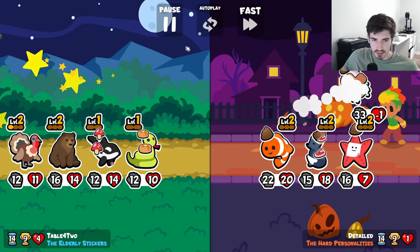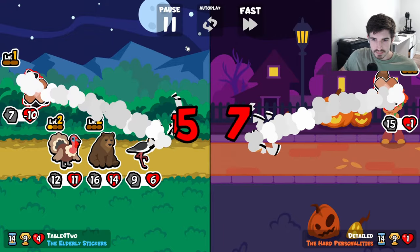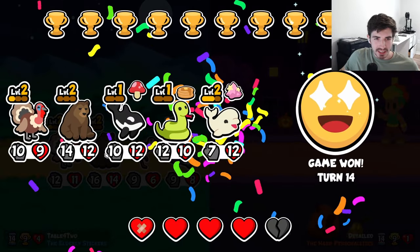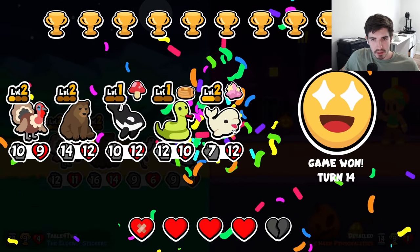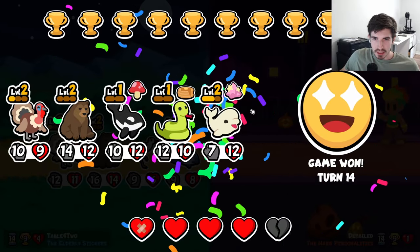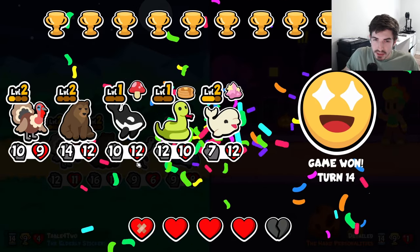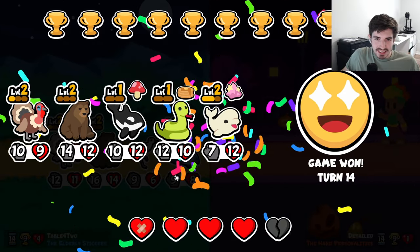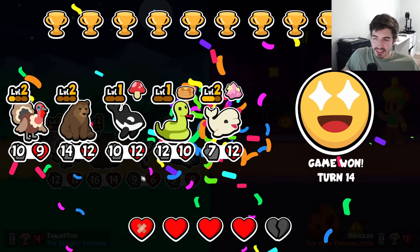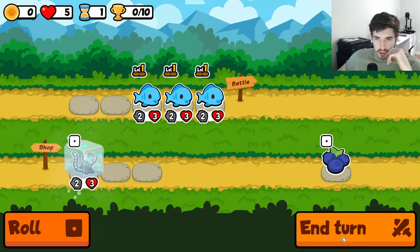Nice, good snipes, love it — we are so cooking. Okay, let me know if you agree with that play: should we have put the orca in here for the potential high roll, or is it better just to go slug and guarantee the 20 damage off the snake? I don't even know if the snake was that good at level 1 — maybe the snake is unnecessary here, just sell him and put a slug there. The OG triple fish squad.